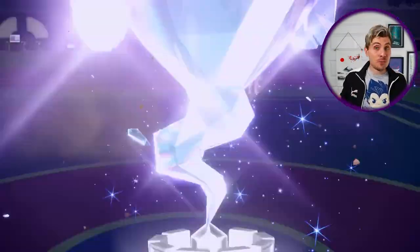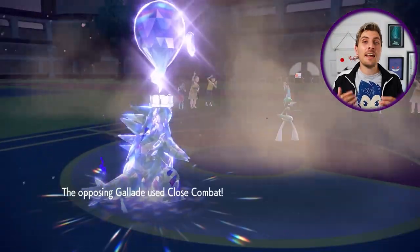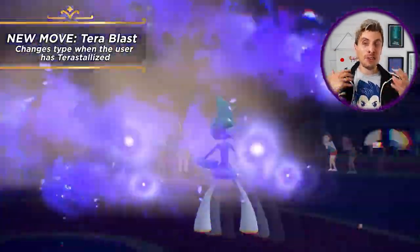Next up is a Pokémon that we've actually already seen showcased in the trailers for Pokémon Scarlet and Violet, and that is Tyranitar. The dark and rock type — one of my all-time favorite Pokémon — and the fact that it can Tera type into a ghost type is huge. It has that horrendous four times weakness to fighting type Pokémon, so in front of a fighting type, if you're able to turn yourself into a ghost type and avoid any incoming damage and get some big damage in return, that is a huge bonus for Tyranitar to take advantage of. It's a good example of how Terastallization is going to be able to turn the tables on battles in Pokémon Scarlet and Violet.